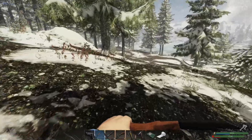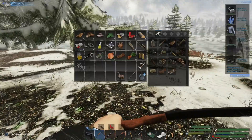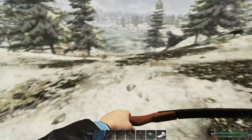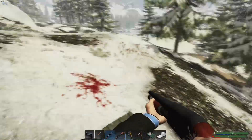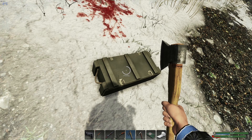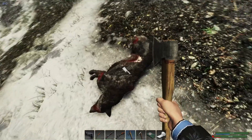Oh there we go, I knew I saw something over here. What's up wolf — oh there it is! I told you guys. I thought another wolf was coming for me — that was a weird sound. Look at that, not bad — decent loot, we got some cordage, some 762. It's worth it, all right. Let's grab this.